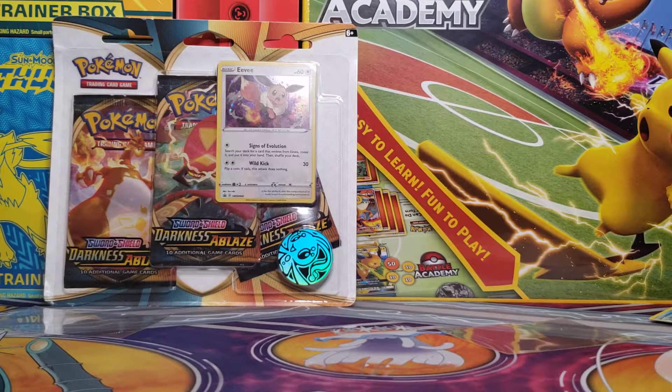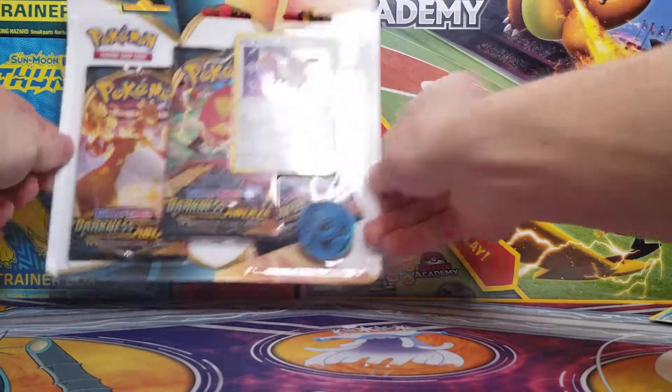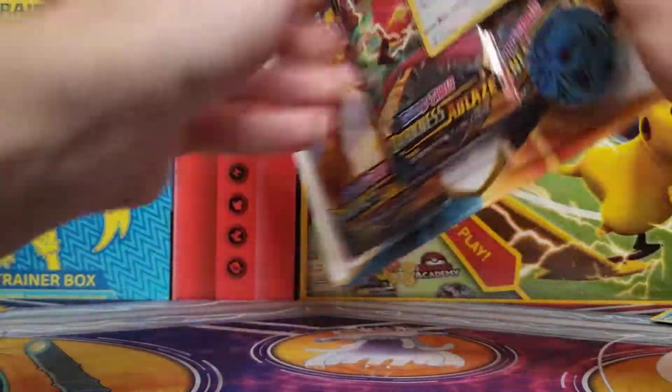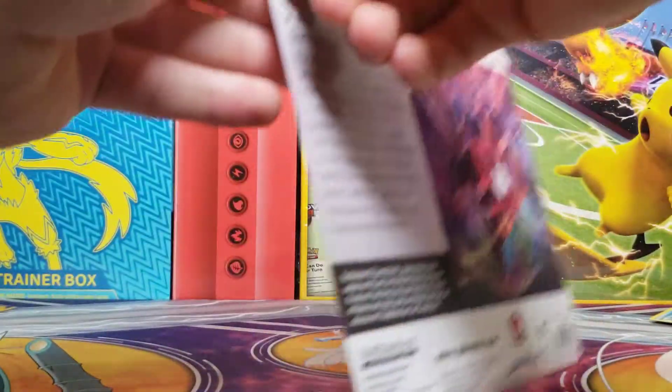What's up, guys? Today we are jumping right into the Darkness Ablaze Triple Blister Pack featuring Eevee and the Manaphy card. Let me move this off to the side briefly and give you a brief look at the container packaging.